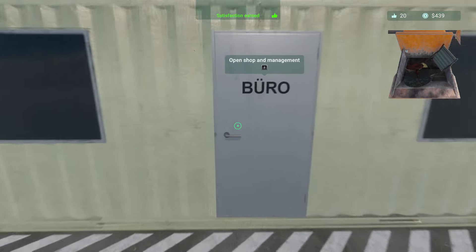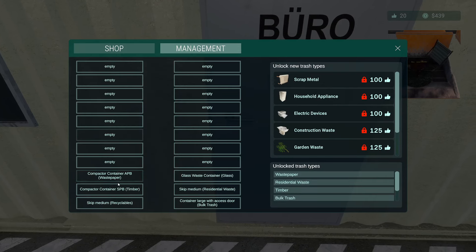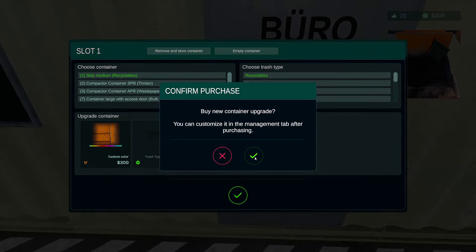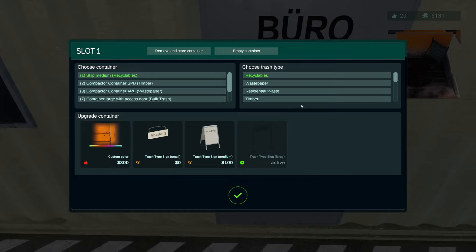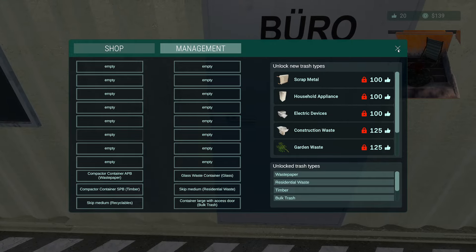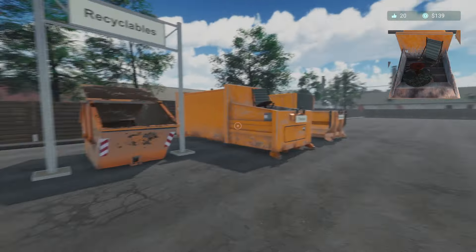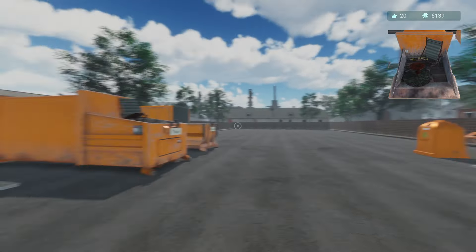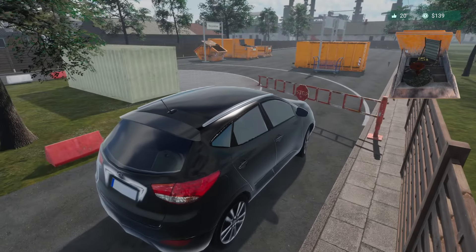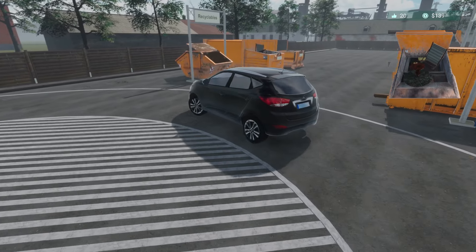Going to management to the recyclables container — give it a fancy sign. Look at that, wow, we are looking snooty here! Now we need another $161 and we can get another sign, because we're going to blow all our money on signs. It has been decreed — it will be sign day in this episode.